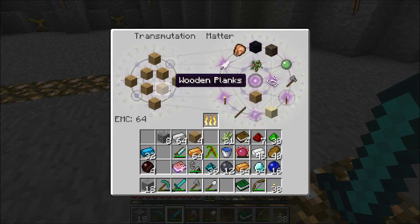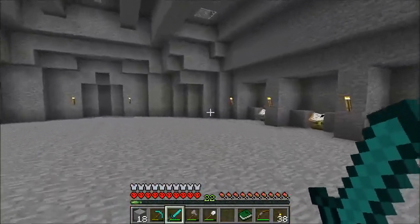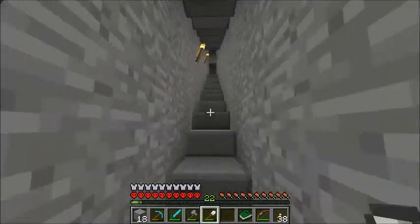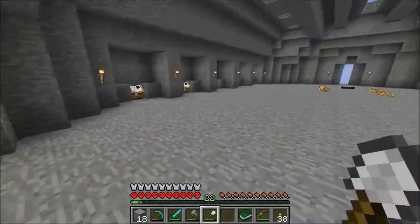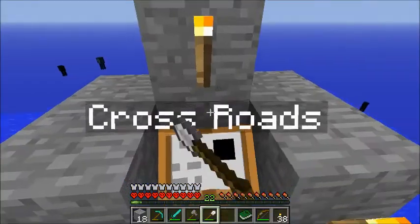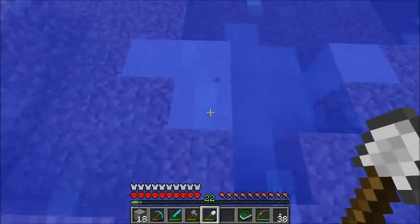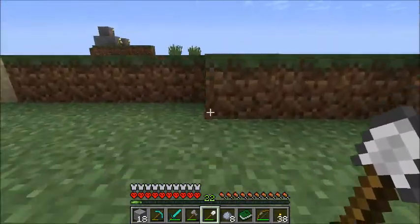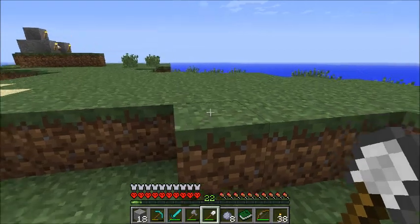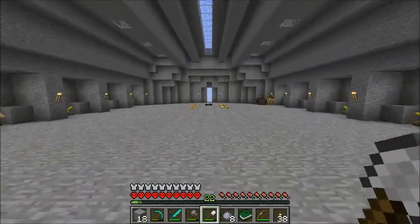You know, considering that I'm one of the main people working on this mod, you'd think I'd be able to figure out every single value without having to check. I'll just run out and get some clay. Oh, there's some in the ocean world, I forgot about that. Go get some clay, stick it in the trans table, get more clay, and there's a nice spot over there too.